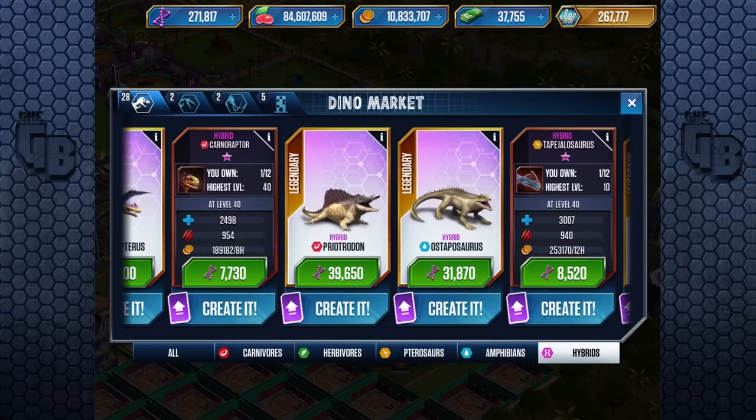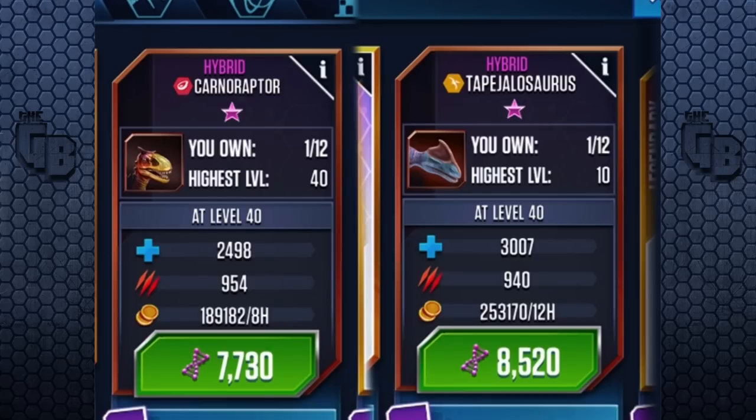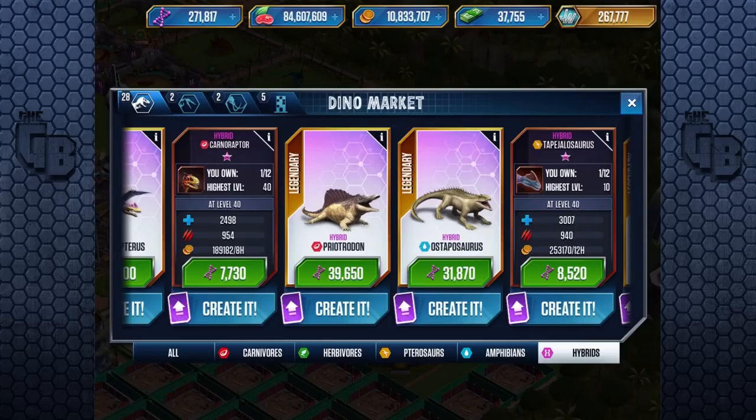For about 790 extra DNA you get an extra 599 health and 14 less attack. So for 14 less attack you get 600 extra health — basically. But it does cost an extra 700 DNA, so in total, times seven by seven, that's about 4,900 extra DNA on the Tapejalo­saurus — which is enough for a single Carnaraptor or a single Tapejalo­saurus in itself.